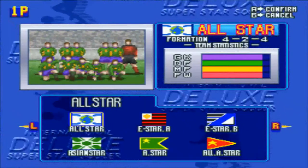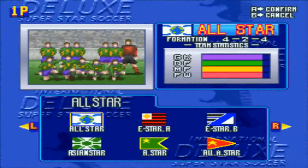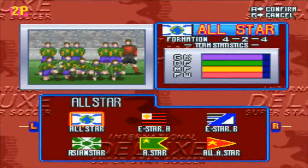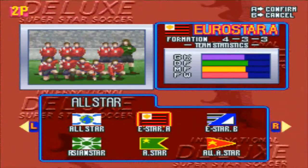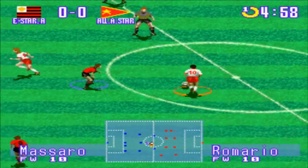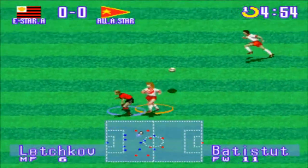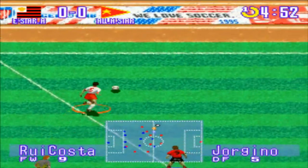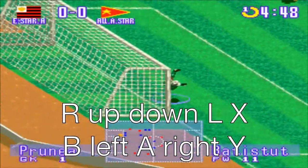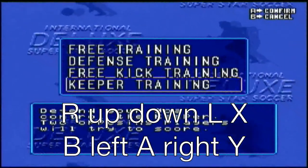These teams are a world all-star team, 2 different European all-star teams, an African all-star team, an Asian all-star team, and a North and South America all-star team. This can easily be unlocked by using the second player controller at the opening credits and inputting the code R, Up, Down, L, X, B, Left, R, T, Y. If entered correctly, you will hear a dog bark sound.